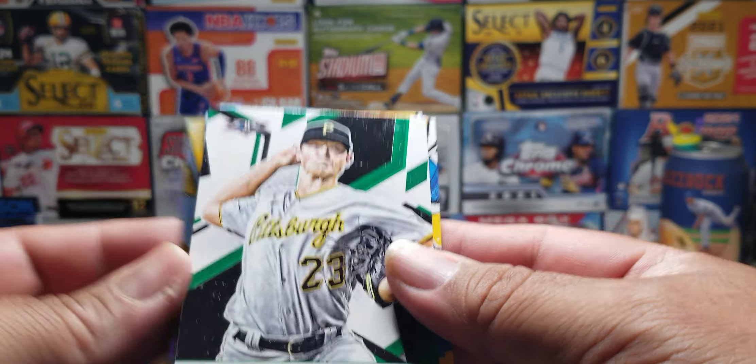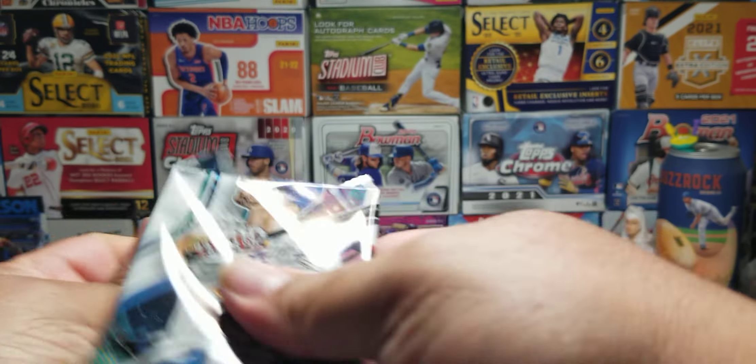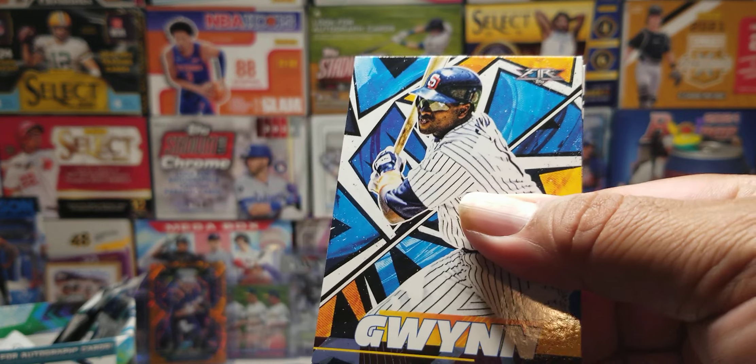Carbara Mickey. Sweet, not too shabby guys, pulled an auto. It's always good to get an auto out of a blaster. I think I got this for $19.99 when the prices were low — I think it was like $19.99 last year.